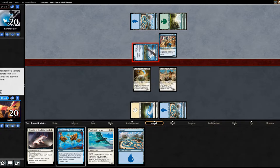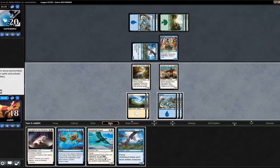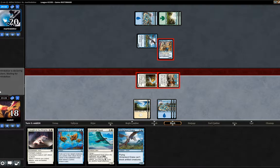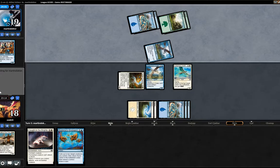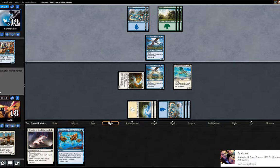Nimble Innovator from our opponent. When they swing with the flyer, we draw our own Hinterland Drake, so we can start going in on the flying plan now. I think we're going to attack with both our guys first and see what our opponent wants to do. Opponent ahead of us in cards, which is worth considering.